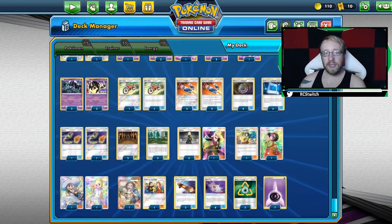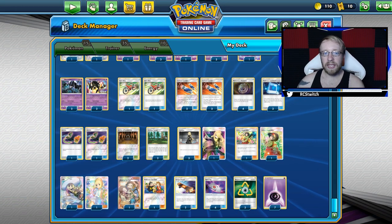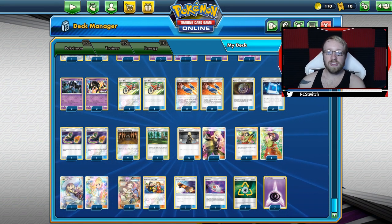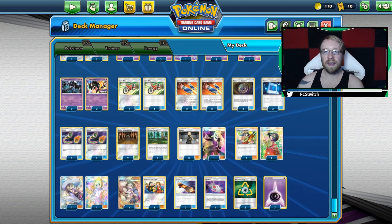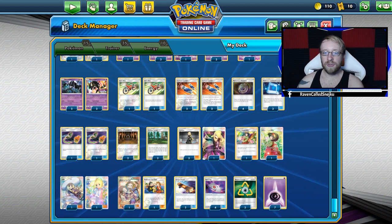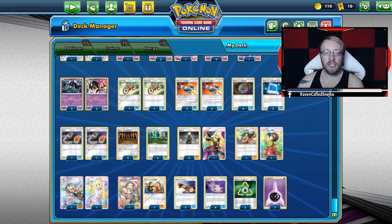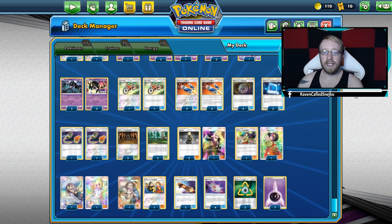Moving to the trainer cards: we have 2 Acrobikes, 4 Custom Catchers — Acrobikes just to get discarding going, Custom Catchers to switch our opponent's Pokémon — 4 Mysterious Treasures, not only for discarding for Malamar but also for searching out Necrozma or Giratina. Then we have 3 Pokémon Communication, 2 Switches, 2 Shrines of Punishment, and 2 Viridian Forests for additional damage and discarding.